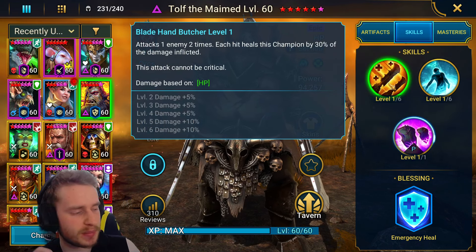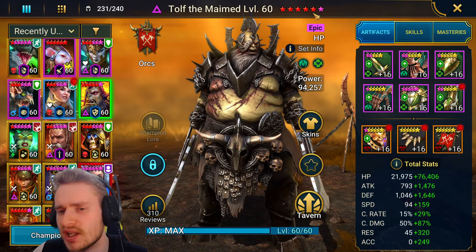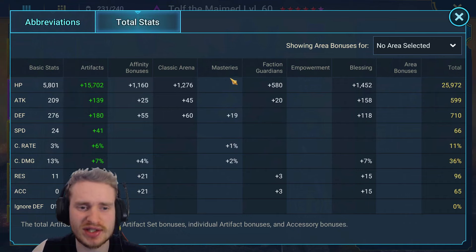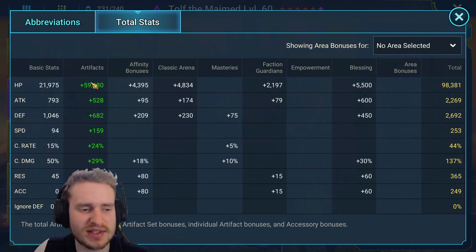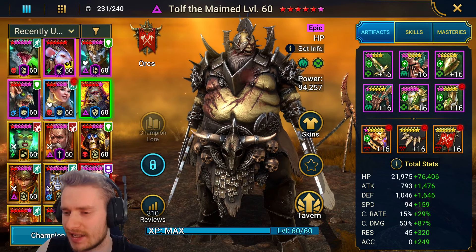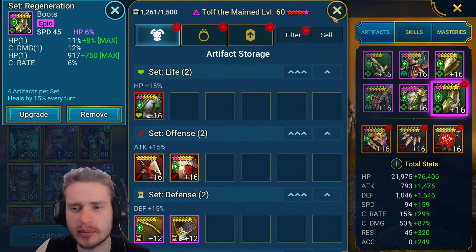Basically, what we're doing with this champion is putting him into War Master, and just counting on him surviving through the regeneration as well as the Blood Shield. You're going to need at least a four to five star Awakening on this to actually pull it off, and you do need some pretty good gear. These are the stats I'm rocking: 253 on the Speed, 365 on the Resistance — you don't really have to build him with Resistance — 98,000 on the HP, and almost 2,700 on the Defense. I would recommend getting more HP, so over 100k if at all possible.